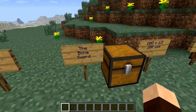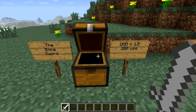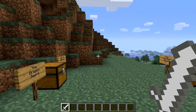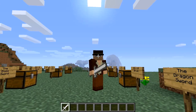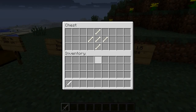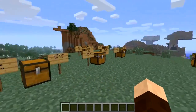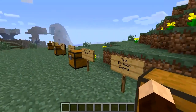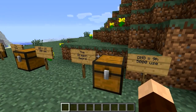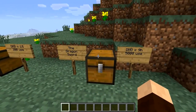Next we've got the bone sword. As you may have guessed, it's made out of bones — you just need five bones to make one. It's one and a half hearts of damage and only 200 uses, which is fine because you get loads of bones easily. I quite like the idea of this because it gives usual items an extra use. There's nothing worse than being on an adventure and your sword breaks — at the very least you've got a bone sword.